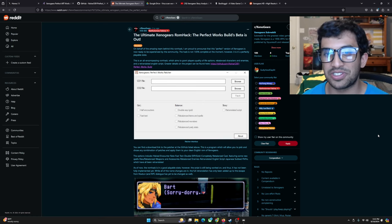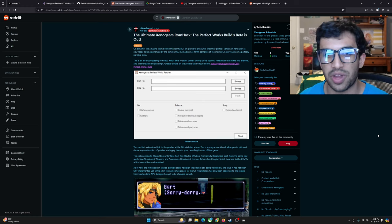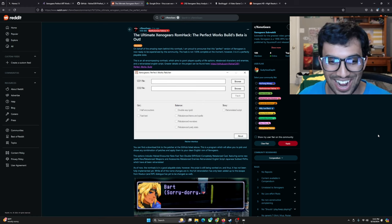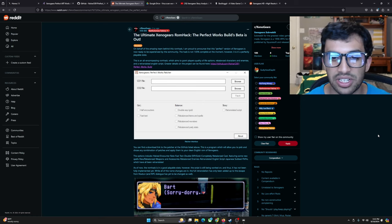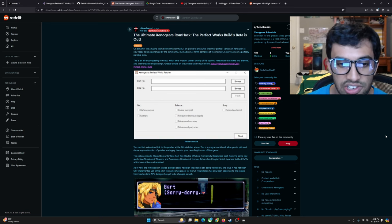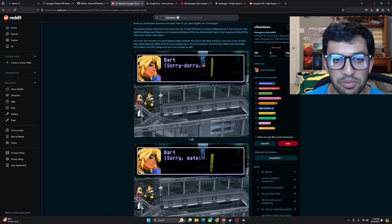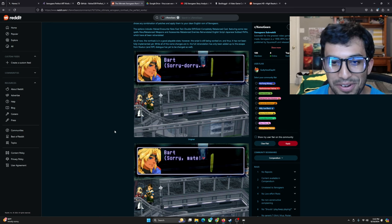Some names and translations of locations and characters aren't what they were actually intended to be. There are some conversations in the game that just don't sound exactly like they're supposed to. A lot of this is very forgiving — it's easy to forgive Richard Honeywood because he was the only person localizing this entire game with so much text, so much lore. So a lot of this is not his fault. What the Perfect Works build does with the story retranslation script is go in and readjust a lot of the localization.